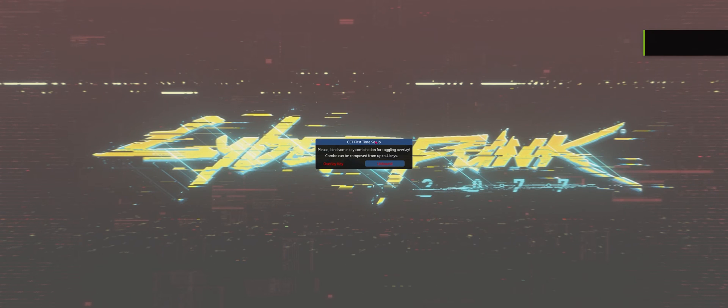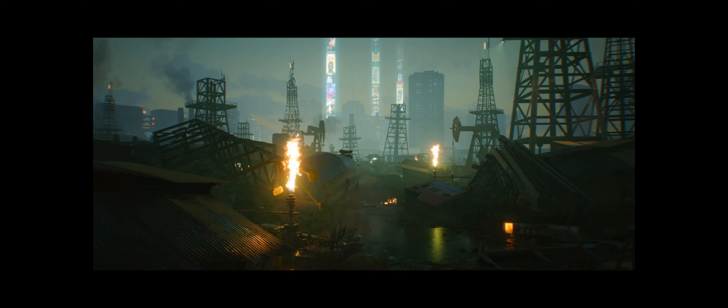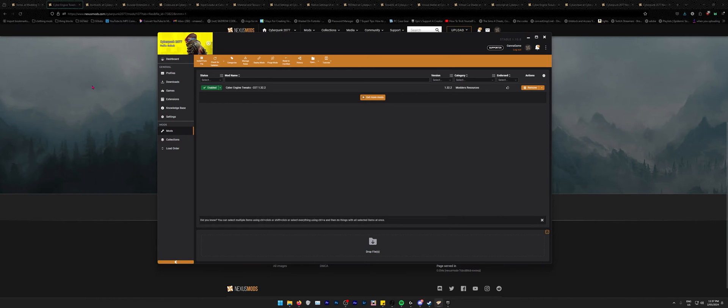As you can see, the game works with Cyber Engine Tweaks installed. When you first launch it, you'll get a prompt to bind a key. I bind mine to the tilde key. If you never get this menu it likely means the mod didn't install correctly. Since my game works, I can alt-F4 out and we're good — I've never had issues doing that.